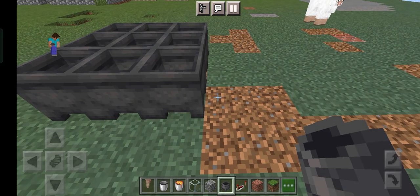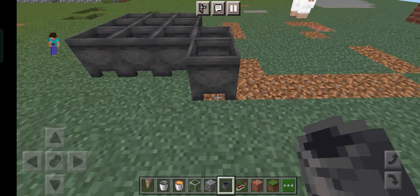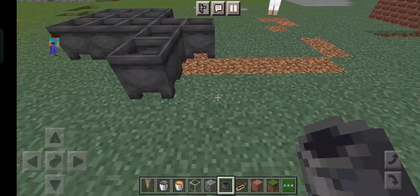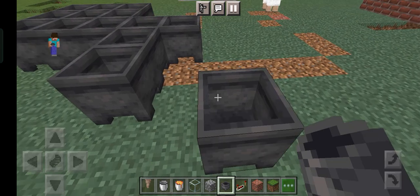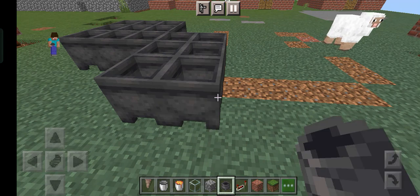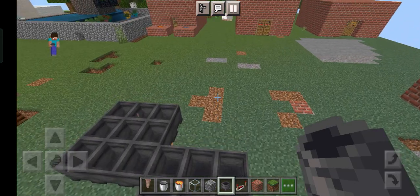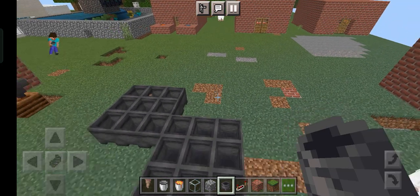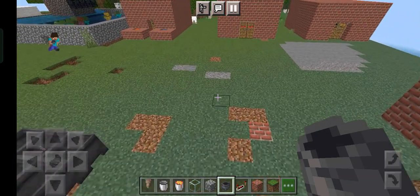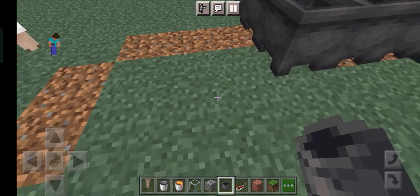Now you should place nine cauldrons — one, two, three, four, five, six, seven, eight, nine. If you want more lava sources, you connect another cauldron to one corner like this. There, done. Now we have completed it. You go to the corner and start placing nine cauldrons here also.